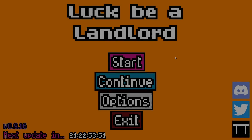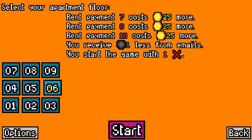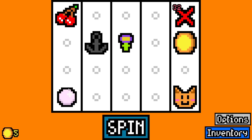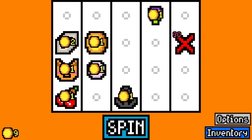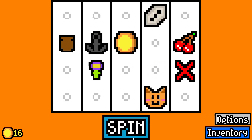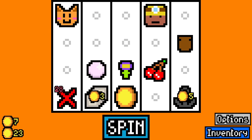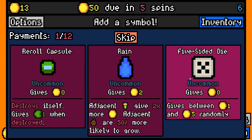Hello everybody, welcome back to another video on Luck be a Landlord. My name's APQ. Today we're on floor six — we beat floor five yesterday. We still have a dud which removes itself in 33 spins, but rent payment 10 costs 25 more. Yesterday we had that incredible toddler build, which I enjoyed a lot. We're going to pay 25 here with 13 spare.